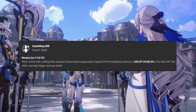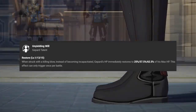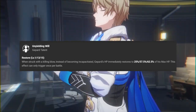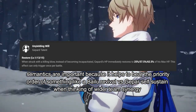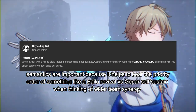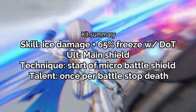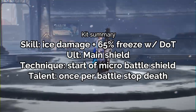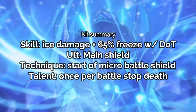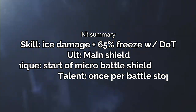Gepard's talent, Unyielding Will — when struck by a killing blow, instead of being incapacitated, his HP will restore up to 57.5% of his max HP. This effect only triggers once per battle, and it's worth noting that it's not technically him dying, so something like a Bailu revival won't take priority over this. Basically, Gepard will stop himself from dying once, but then the revival could come in at a second down. His shield is kind of where the main core greatness comes from.